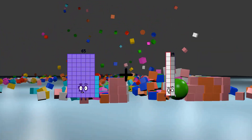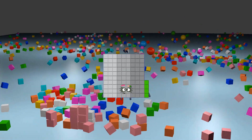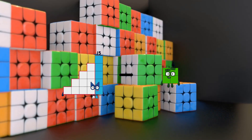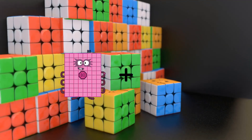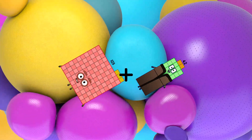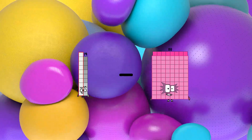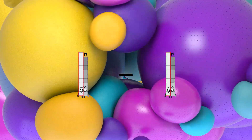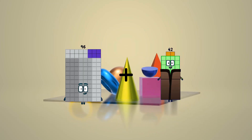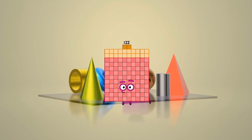65 plus 29 equals 94. 15 minus 4 equals 11. 103 plus 42 equals 145. 19 minus 19 equals 0. 96 plus 26 equals 122.